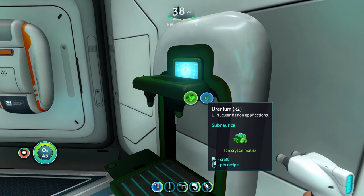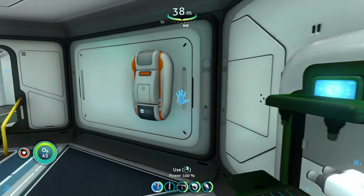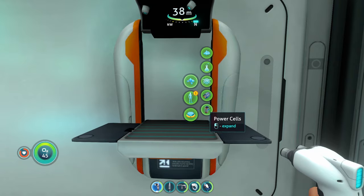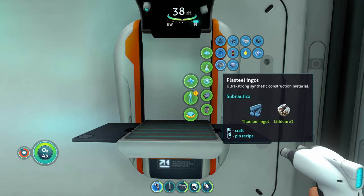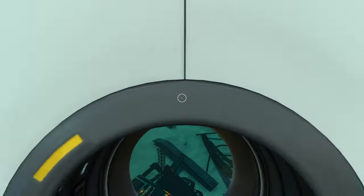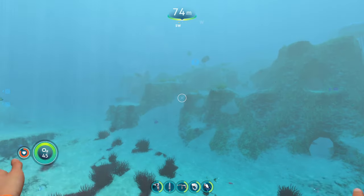Uranium can only be obtained from the nuclear decomposer, which you feed ion crystal matrices into. The ion crystal matrices come from the new precursor bases this mod adds. Magnesium you have to craft. So mercury ore and the ion crystal matrix are the only two resources you actually go out and find in the world.